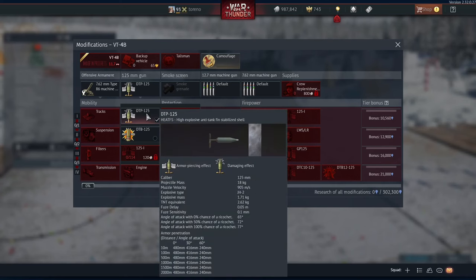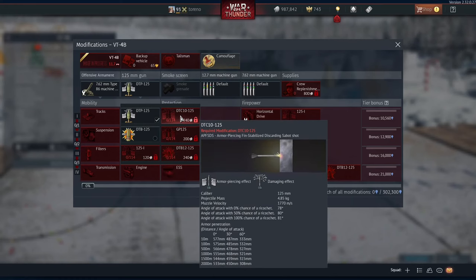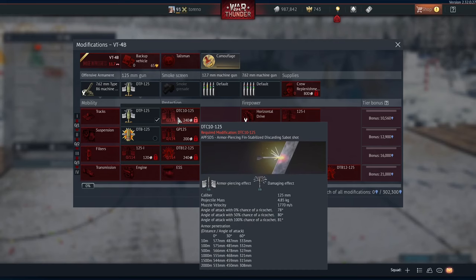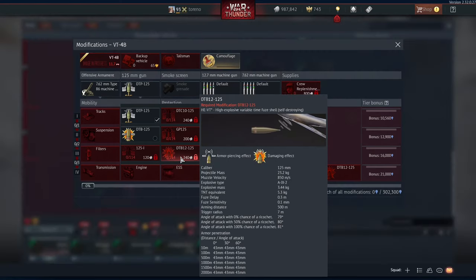Even worse is the muzzle velocity. With the HEATFS shell it's got the same penetration, but on the previous tank it did 930 metres a second — here it only does 905. With the APFSDS rounds, they do less muzzle velocity and seem to have 10 to 12 millimetres less penetration than the previous shells at 500 metres. The anti-tank guided missile is unchanged — same penetration, same muzzle velocity. The HEVT shell also has lower muzzle velocity, though I don't know how often they get used in tank battles at the higher tiers.